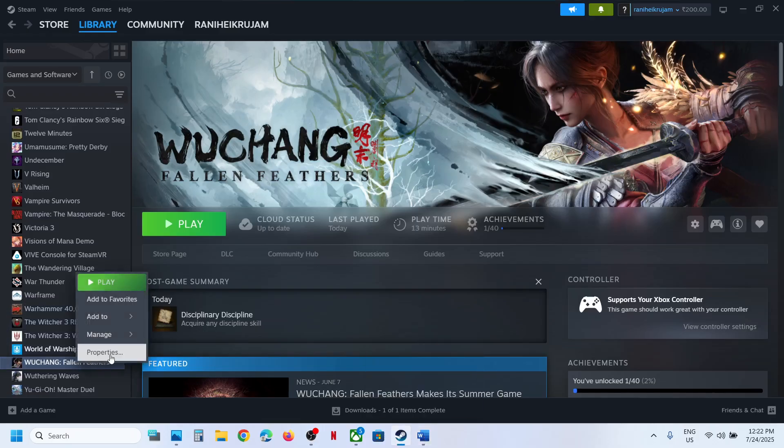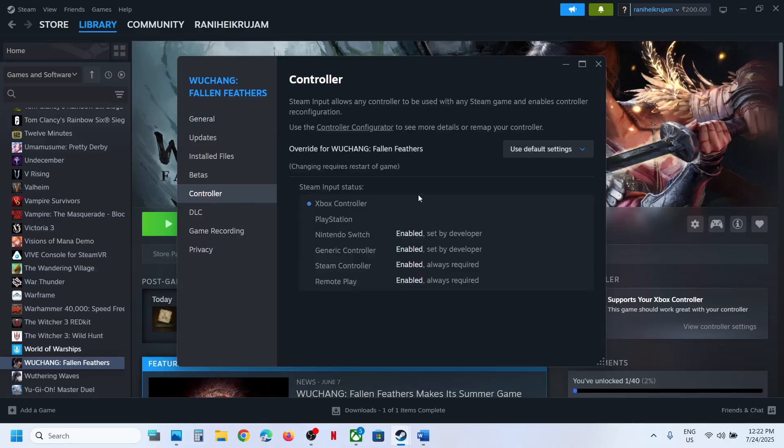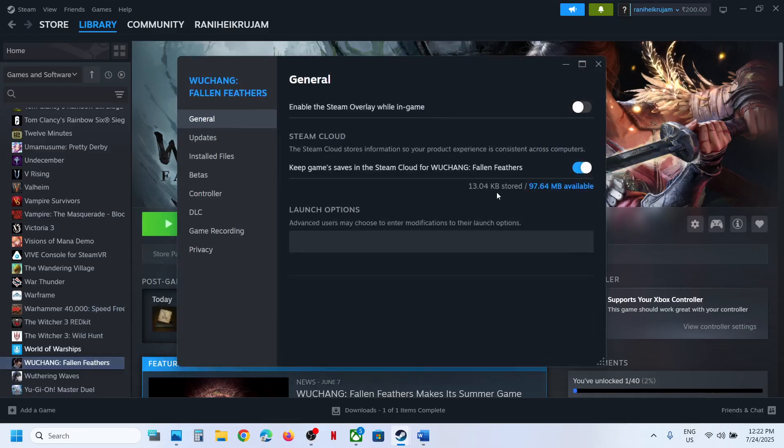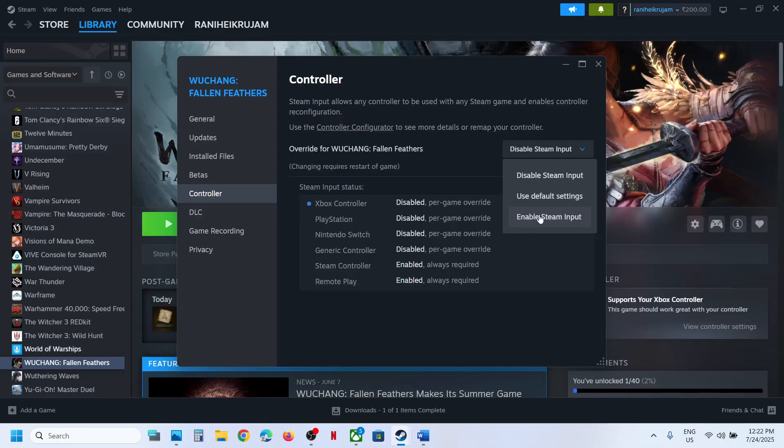To do this, go to Steam, right-click the game, select Properties, go to the Controller tab, and select 'Disable Steam Input.' Launch the game and check. If that does not work, you can also try selecting 'Enable Steam Input.' For many users, disabling Steam input works fine.